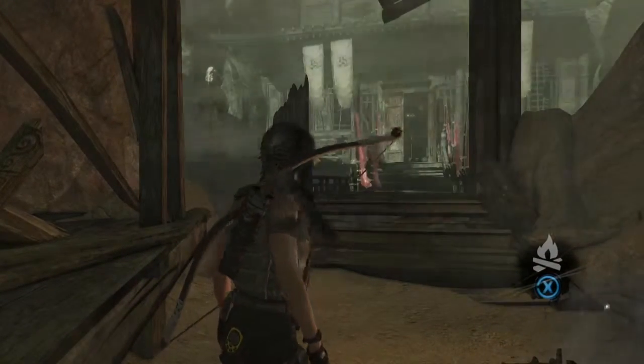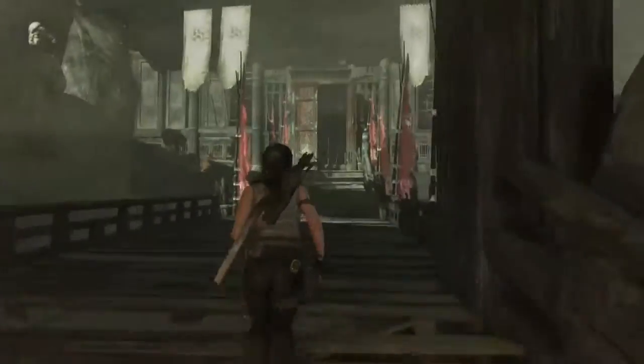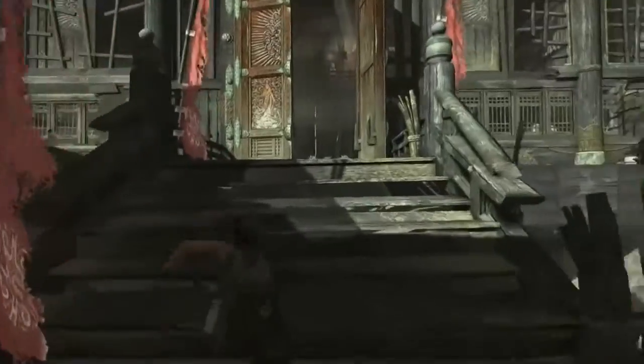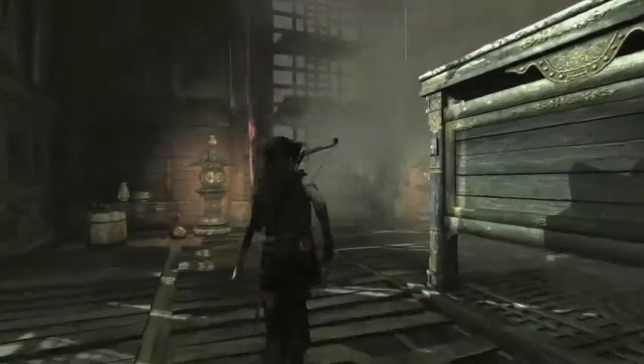Hey, what's up? This is another quick Tomb Raider video, this time showing the solution to the Hall of Ascension Tomb. When you first get in here, just run over to the left where all that wind is blowing in through that window.